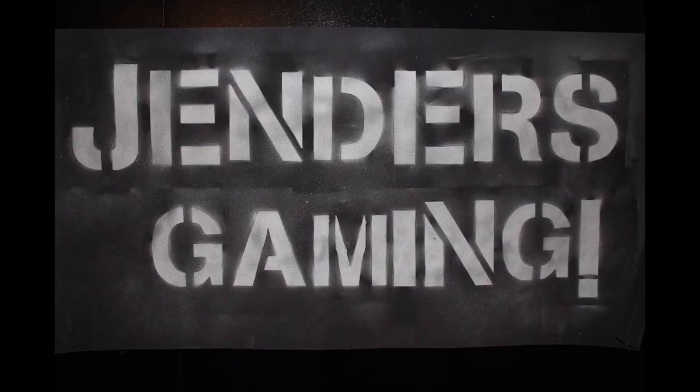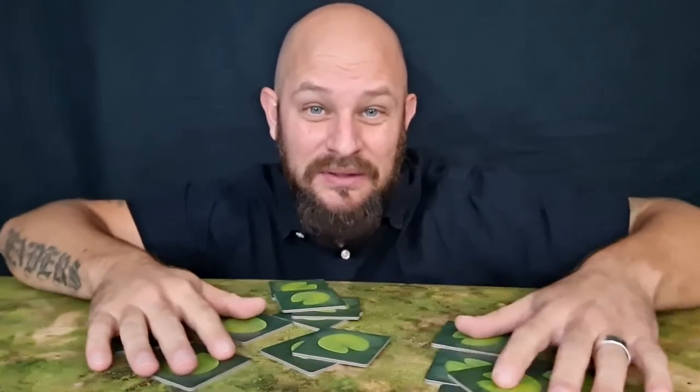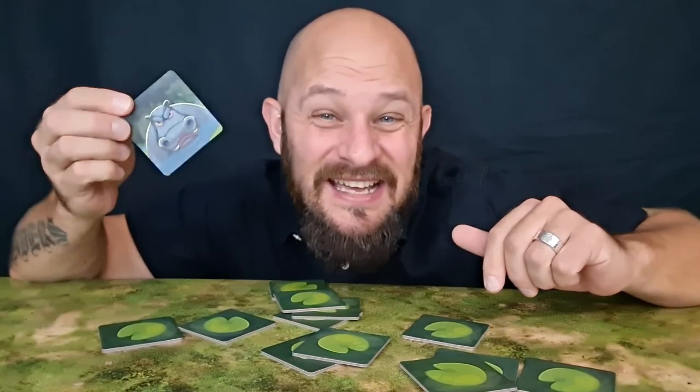I'm going to show you an overview of this game and go through some of the rules. Before we do the setup, we need to figure out who will be the first player. To do this, we mix up some tiles on the table, and each player draws one tile. The player that gets the hippo is the first player.